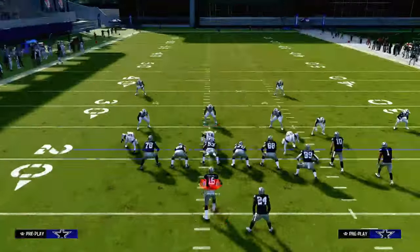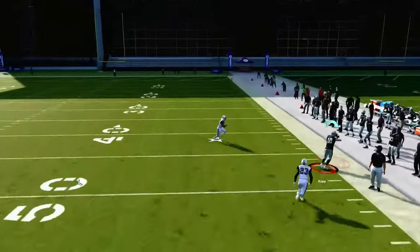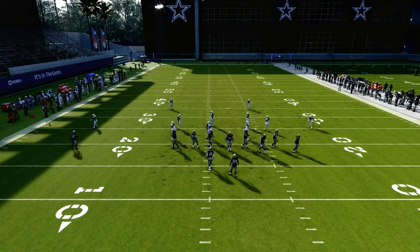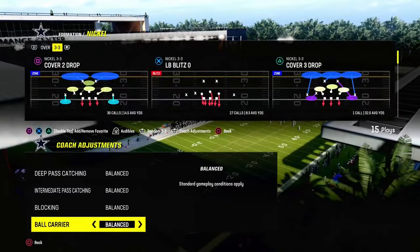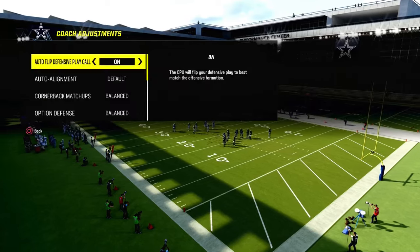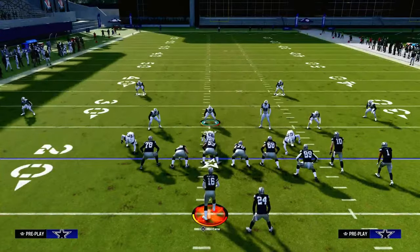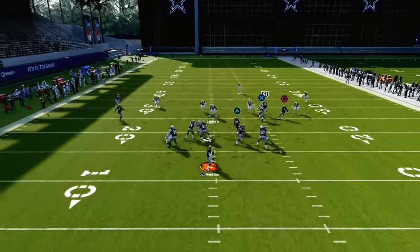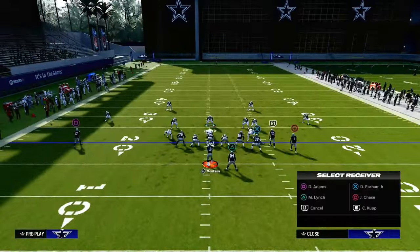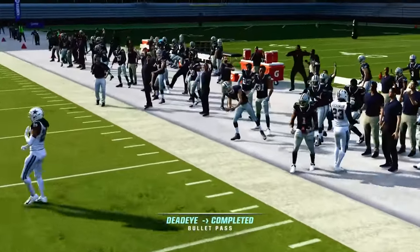This is a very effective concept because it takes advantage of a lot of the different things the defense tries to do to slow the offense down, and it can really break open zone coverage. Notice that we are running this with our bunch to the wide side of the field. Against a traditional curl flat cover three, it makes a lot of sense to run this to the wide side, because the curl flat defender has a better chance of playing the corner route to the short side — but to the wide side, the corner route almost gets too much leverage. You can freeform that to the outside, especially if you pair it with a ghost route.